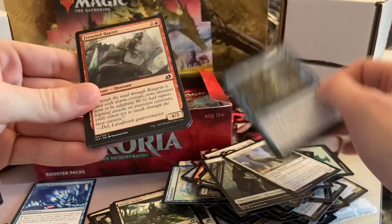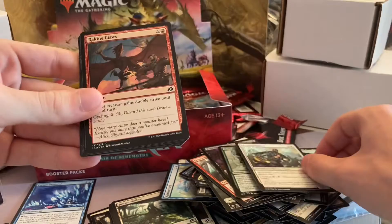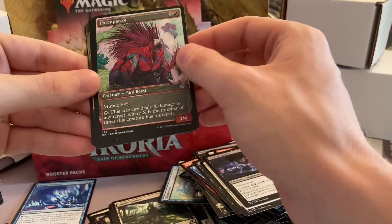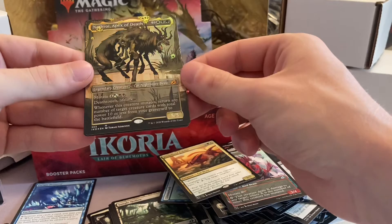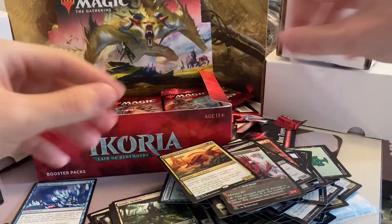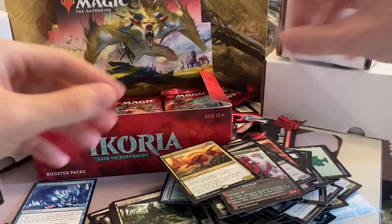Imposing Vansetor — oh boy. Frenzied Raptor, Bushmeat Poacher, Ram Through, Droneth Hewer, Raking Claws, Hamry Sphere, Blood Curdle, Jubilant Skybonder, Void Beckoner, and Porcupine — I love it! And... whoa, okay that's sweet: Nethroi, Apex of Death — foil mythic! Mutate four, a green or white and two black. Death Touch and Life Link. Whenever this creature mutates, return any number of creature cards with total power to your graveyard to the battlefield.